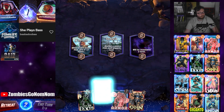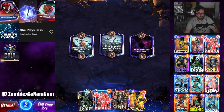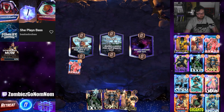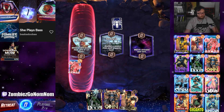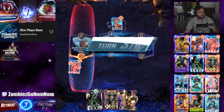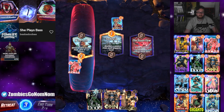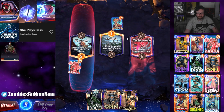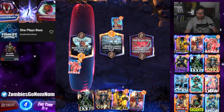They discard Wong, we discard Storm - it's probably better for us than it is for them. That is a very good one for us. Snap! That's a snap.